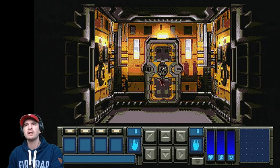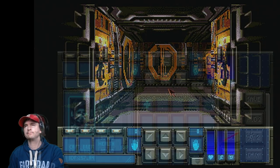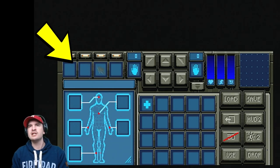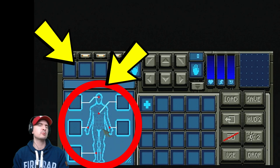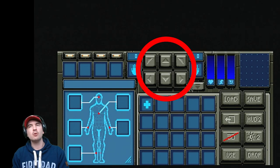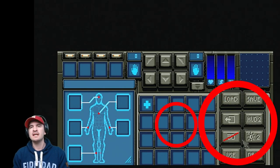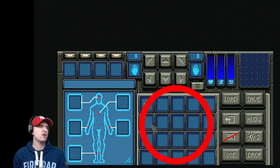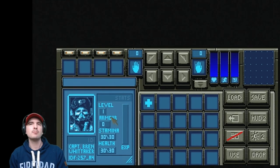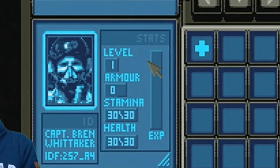At the moment we have absolutely no items whatsoever. To enter your inventory, press the right mouse button. This is our inventory screen. Up here are your add-ons, here are your messages, this is your encrypted items. This is your left hand, this is your right hand, this is your movement, and these are your bars — a health bar, stamina bar, and energy bar. This is your mini map, and this is your options. In your inventory, all we have right now is a health pack. Click the arrow to find out about your character — Captain Bren Whittaker, level one, armor zero, stamina 30 out of 30, health 30 out of 30, experience zero.